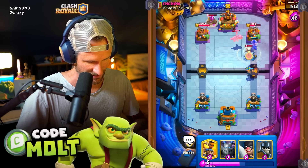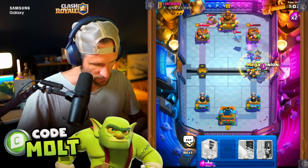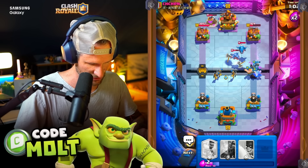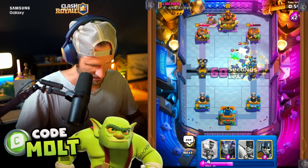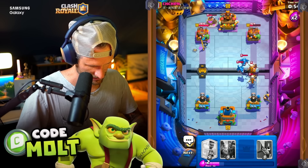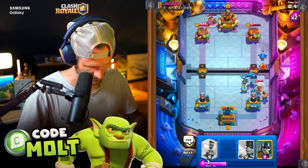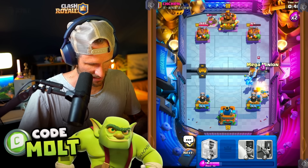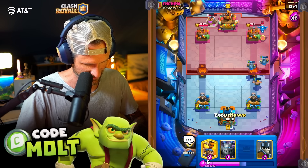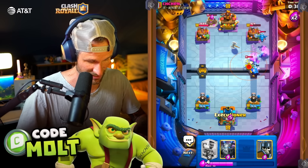Not fully, because obviously the Electro Dragon is gonna cause some problems there for us. We're gonna have to hope that this does a good enough job — see if we can maybe get some distraction going on here. It doesn't look like we're gonna be able to, but honestly these Executioners are gonna do a good job for us. I'm gonna go here now as we drop that down. Mega Minion is gonna do a good job. You do have to be careful of the chip damage from the Electro Dragon.